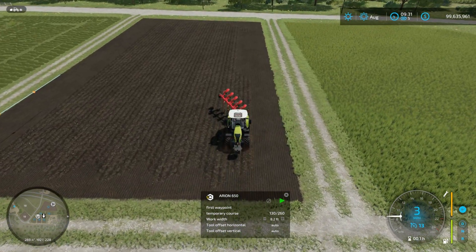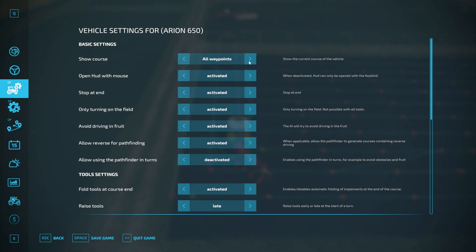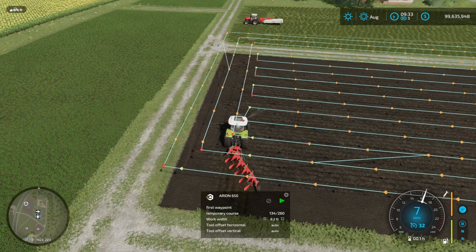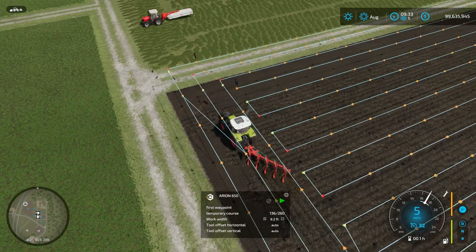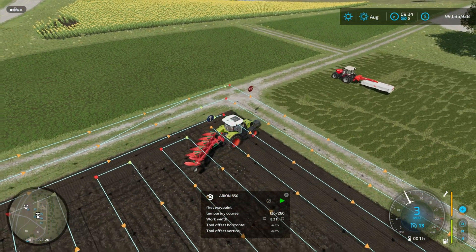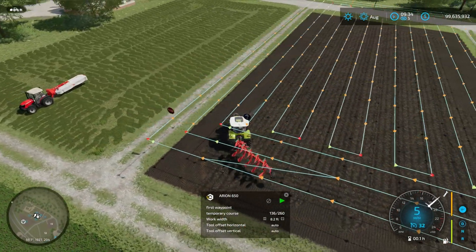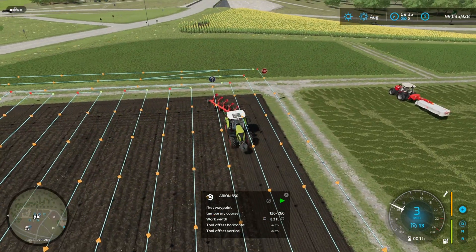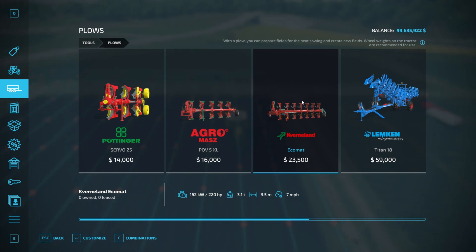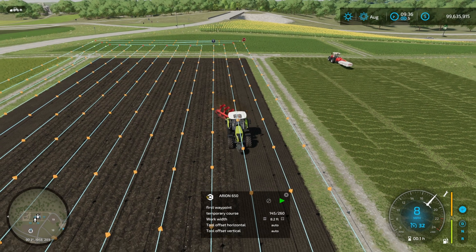If we hop over to the Arian, this guy is crushing it — he should be into his headlands now. The bit that looks like it's maybe missed is actually going to be a headland, so this guy is going to knock this field out completely. I think you get the gist: offset mowers — manually set the offset, they do a great job; plows — automatic offset, the smaller plows work better. I've tested the Agramas and the Kverneland and they both seem to work really well.